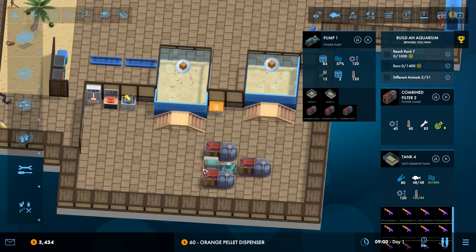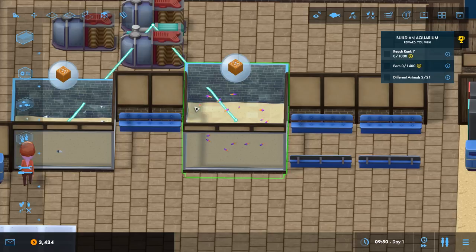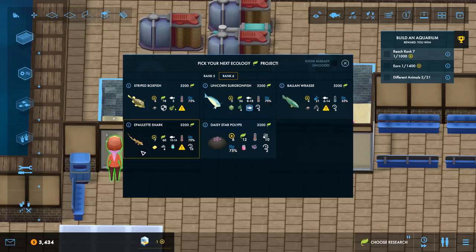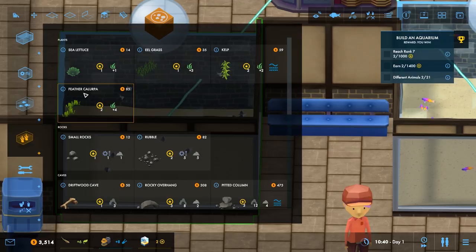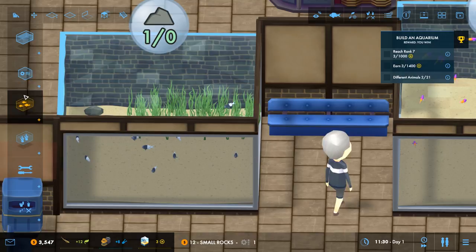The guests still think that the tank is bare, but I can decorate while they're coming in. Oh, an ecology project — and a shark! Wow, it requires supplements and all sorts. Kind of hefty. This is the first time I've seen a shark and it's amazing. Maybe a guidebook shelf soon as well. I need to put something in here — how about some eelgrass at the back, and maybe a little thing of stones, or a driftwood cave?